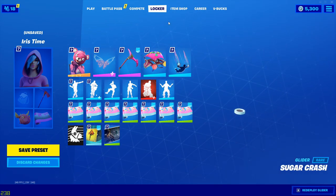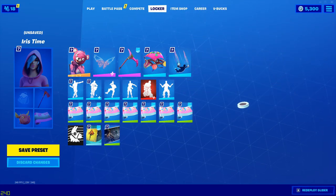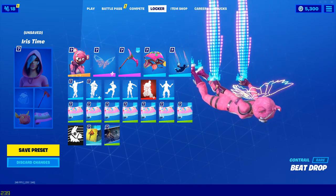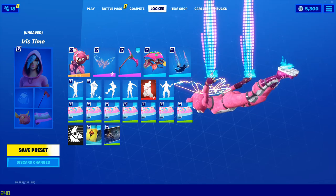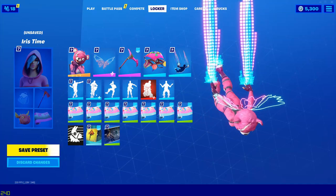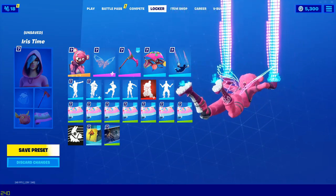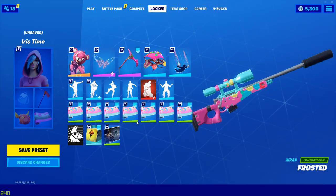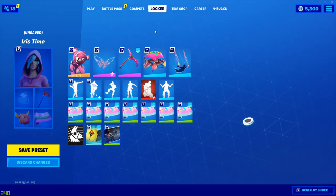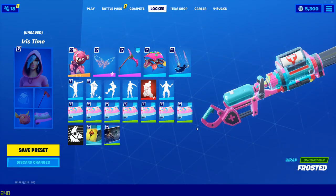Then we've got the Sugar Crash glider — that's nice. Then we have the Beat Drop contrail. I was trying to go for something neon-y like the back bling — it's probably the closest I could get. And last but not least, we have the Frosted wrap. I was trying to match the Sugar Crash glider, and I think I did well.